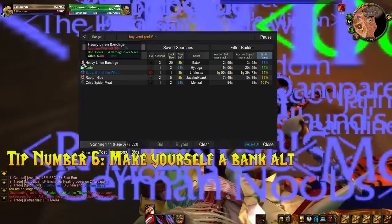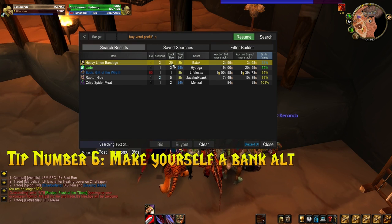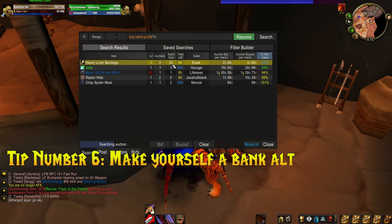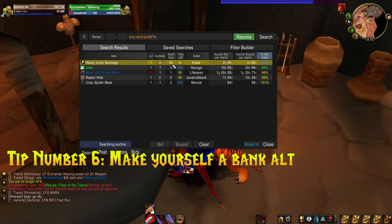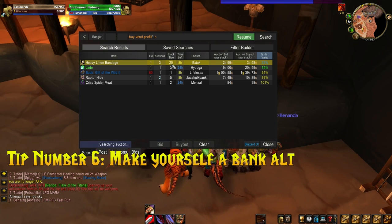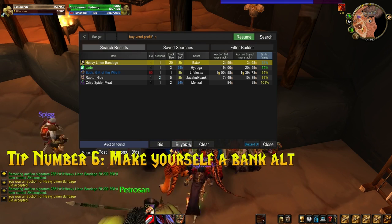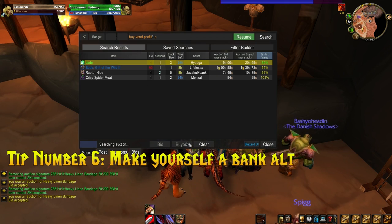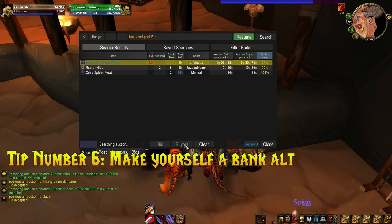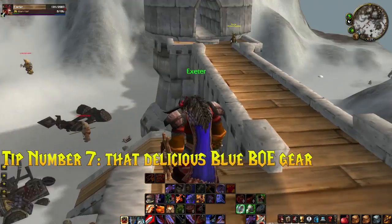One of the cool things about this is that there's no deposit fee on enchanting materials on the auction house. So if you get some Strange Dust off a level 15 item — normally you'd have to pay a deposit to list that item — but if you disenchant it first, you can put the Strange Dust on the auction house with no deposit. Obviously you'll want to do this selectively; for things like weapons it might still be better to just vendor them.